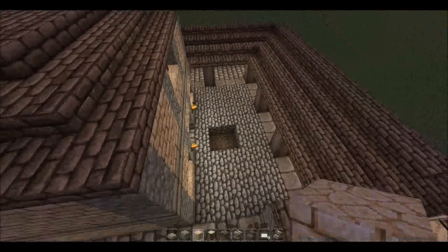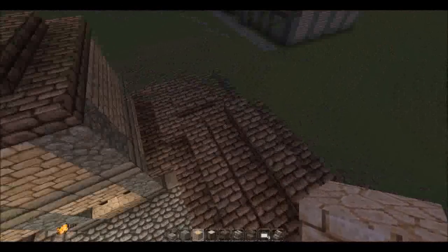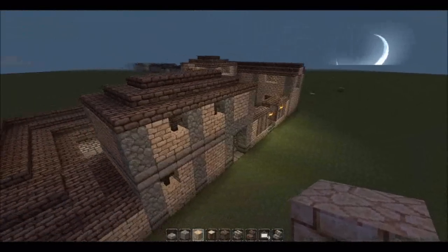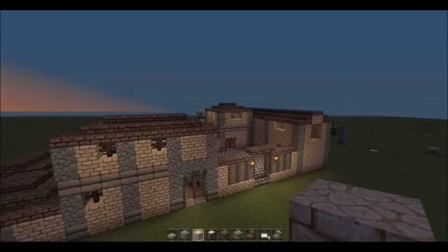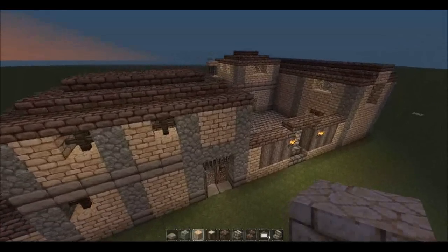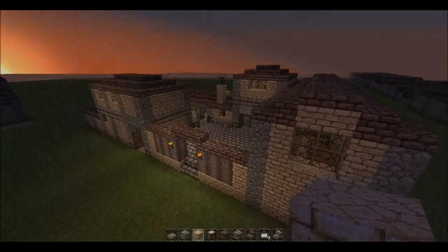I've left things vague at some points because it's something you should customize to your own tastes. If you want to live in one of these on Creative that's fine, but if you want a proper house on Survival this is a good one — it's big enough, it's got storage, living quarters, it's divided up nicely, and there are plenty of options for customization. For the floors you could maybe put in a mosaic design, put in a little garden, or some small crops. Thanks very much for watching — I'll see you guys soon, bye.